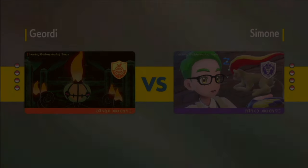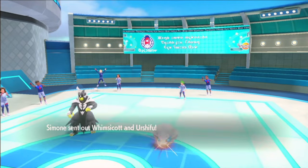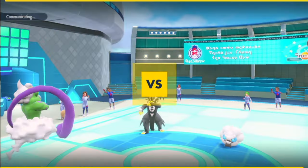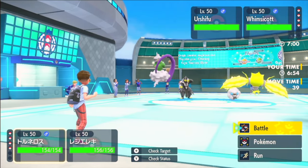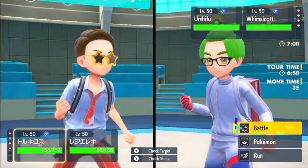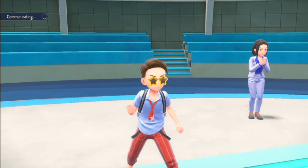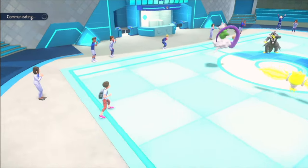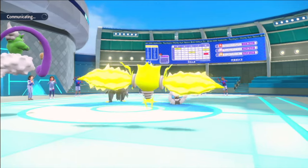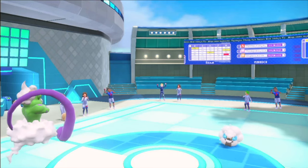Whimsicott and Water Urshifu — fine, that's good. I'll Tailwind-Electroweb them. Even Scarfer Urshifu is usually slower than Regieleki, and I'm Life Orb Regieleki. Tailwind and Electroweb — I'm happy with this. I would prefer to be able to Thunder, but if I had an accurate electric move it might not be better anyway since they could swap that slot. Electroweb might be the best play I've got. They do swap it — into Miraidon. Electroweb was better than Thunder. Getting speed control on Miraidon is good — not that I can do anything to Miraidon in this position, but I got the speed control.